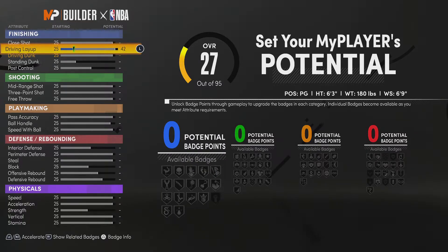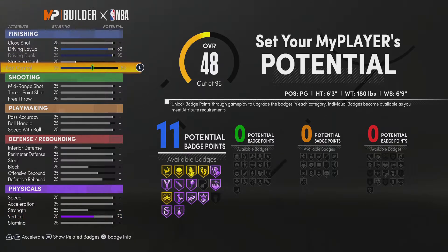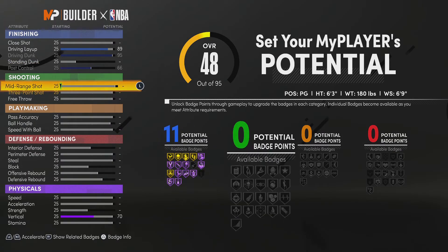So first thing, I'm gonna put the driving layup — I wanna put it at 89. Then I'm gonna max out my driving dunk. Then I want some more badges, so I'm gonna put my post control up, and that will give me 11 finishing badges. A lot of people will do like 2, and for me that's just not enough.